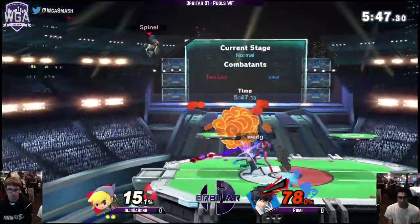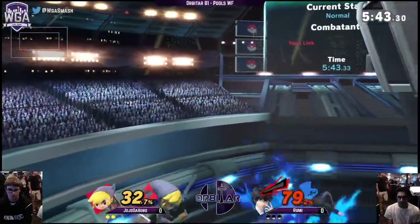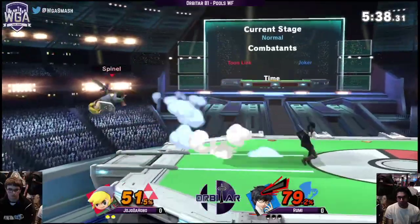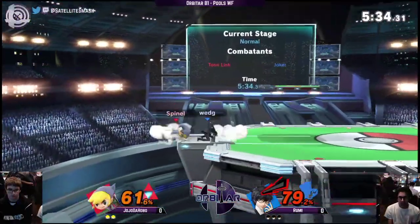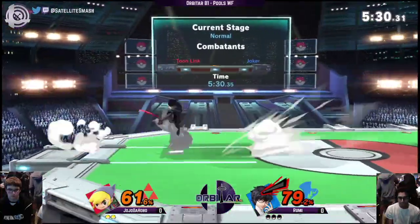He went for the grab, did not get it. Goes for deep down there — I guess he wanted to make use of Arsene before he ran out of it. He's trying to mix up his getup options, doing a lot of quick getup into shield. And I feel like Rumi is trying to catch on to that.